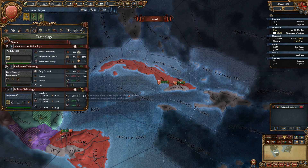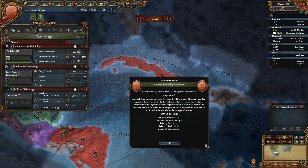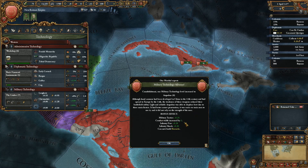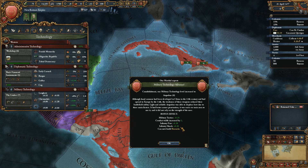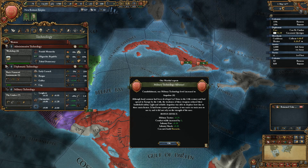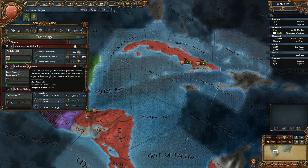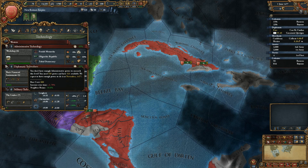We can upgrade our military again to arquebus — level 6. Military shock 0.25, manpower increase by 2, infantry fire 0.2, infantry shock 0.3, and we now have the ability to build barracks. Pretty decent. We'll also get the workshops done pretty soon, which is nice.